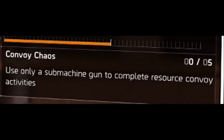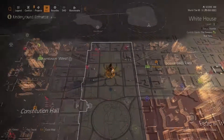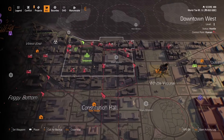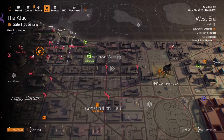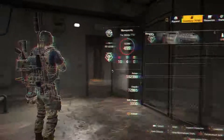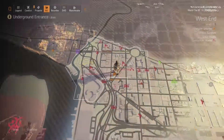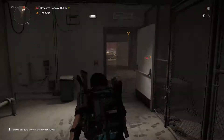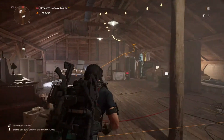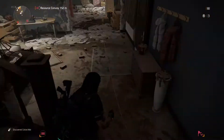The last objective is Convoy Chaos — with only a submachine gun, complete resource convoy activities. Go to your map and find the resource convoys, denoted by red gear cache icons. I have three over here in the corner. Before you head out, make sure you have a submachine gun equipped — there's almost nothing worse than completing it and not getting credit because you had an AR, LMG, or sniper rifle equipped. You have to be quick when you go into them, because once a convoy reaches a control point it'll disappear since it's deposited the resources there.